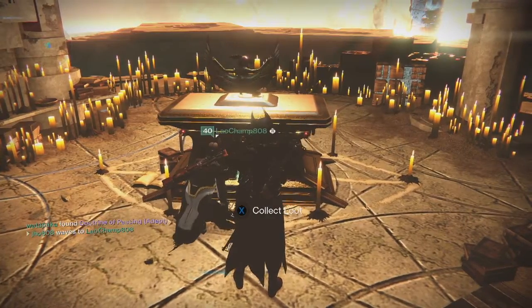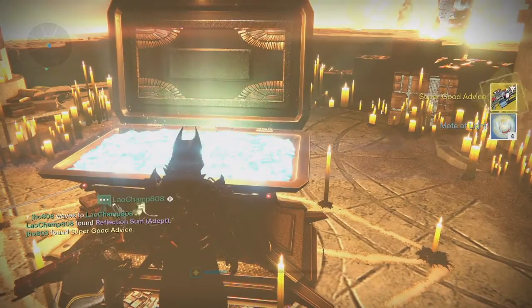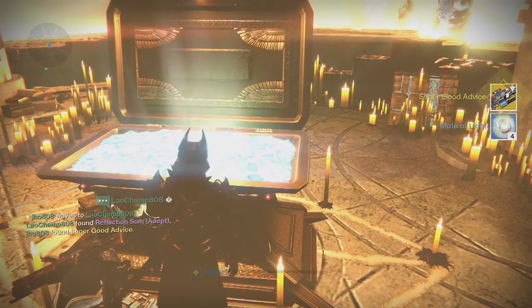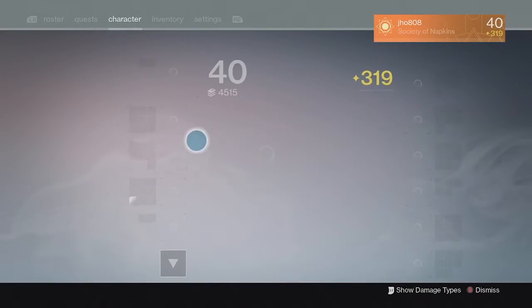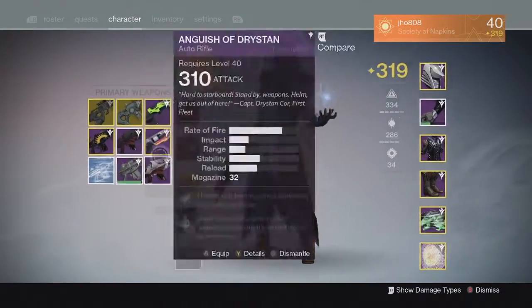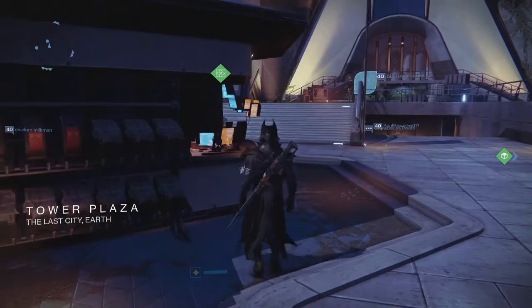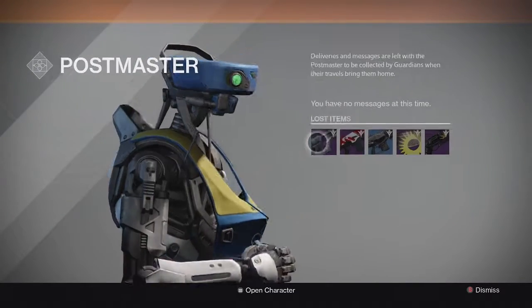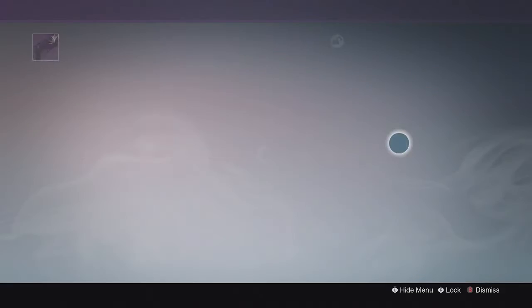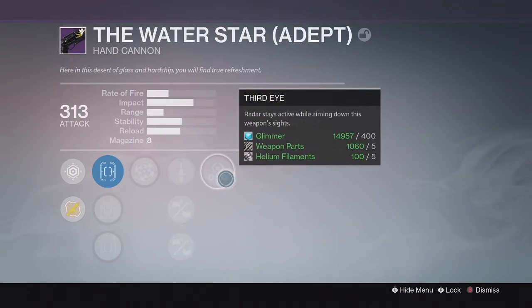Starting off on my first character, my Warlock, from the Lighthouse chest, we ended up getting ourselves a super good Advice exotic machine gun and Motes of Light. My primary slot ended up being full on that one and it was sent to my Postmaster instead. So heading back to the Postmaster, we got a Water Star Hand Cannon at 313 attack. Pretty average drop overall, but at least I got an exotic out of that first one.